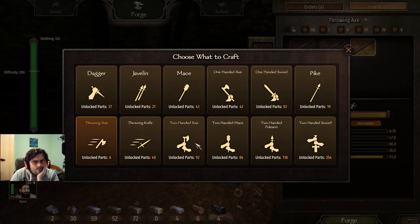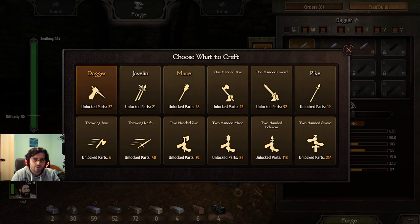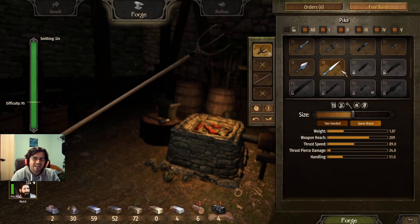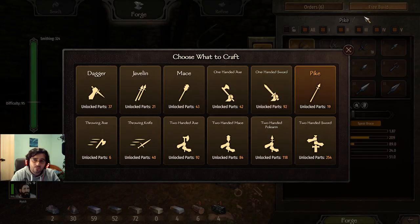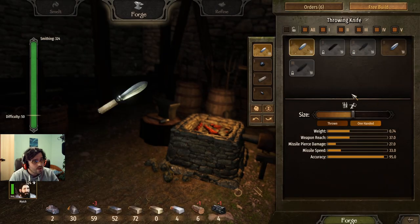As for other weapons — I don't have all the mace parts yet. It's very difficult to unlock parts for one-handed weapons because they don't give as much experience when you create them. So I don't yet know the best dagger, best one-handed mace, best one-handed axe, best one-handed sword, throwing knives, or pike. And why use a pike when you can use a polearm? That's all the weapons I know are the best.